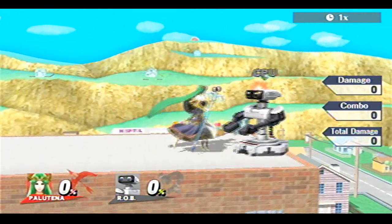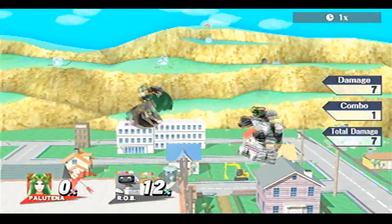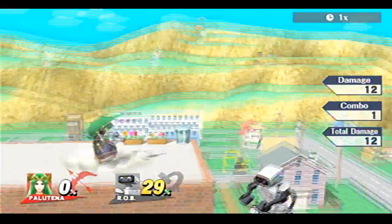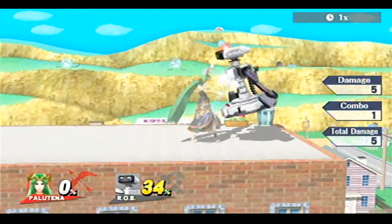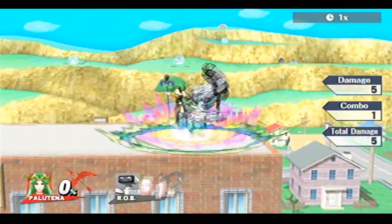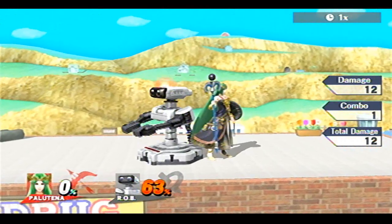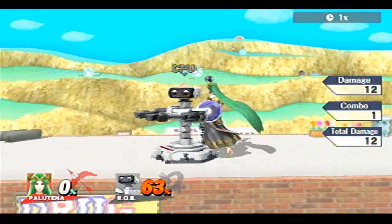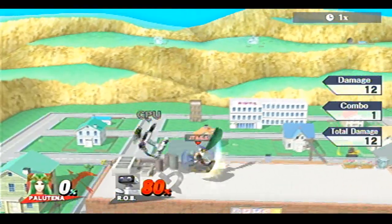I want to first talk about her grabs. Her down throw is pretty cool because it can lead into forward air, and not only forward air — it can lead into back air too. You just down throw, turn around, and then jump into back air, and you can actually make that connect. Also, at low percents and depending on their DI, it could lead into an up smash — a dash forward up smash. You just dash forward and press up on the C-stick. That gives you a decent range and it can hit.